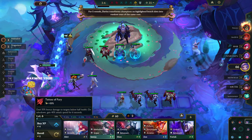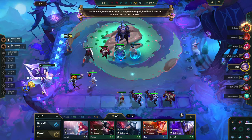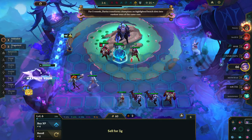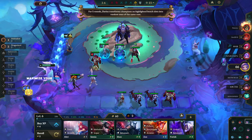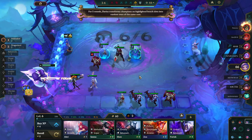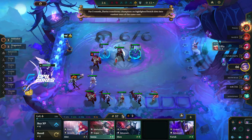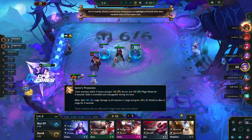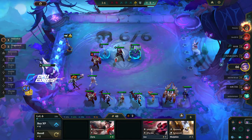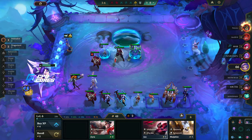I think we can put that on her — actually it's better on him. Darius transforms those guys. We're looking for three-cost units and a four-cost unit. We need Ornn, not Nautilus. Trick Shot could work but I don't think so. I can probably sell this now since we're not likely going for those anymore.